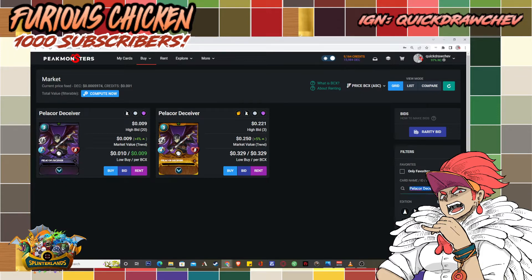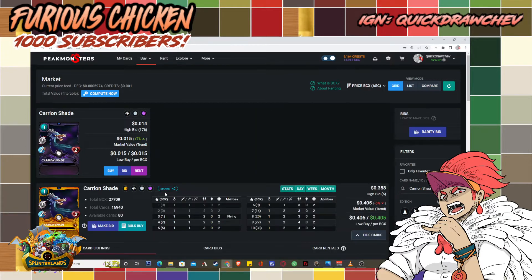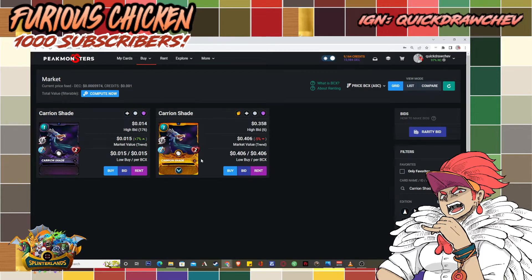Next is death's one-mana staple card: Carrion Shade. Same as Pelicor Deceiver, this card is great in earthquake lineups because of its flying ability and its 25% chance to dodge opponent attacks. That means it could potentially absorb two or even three damage sources — a lot of utility for a one-mana card.